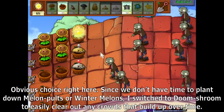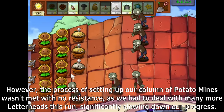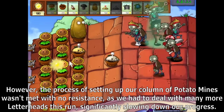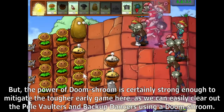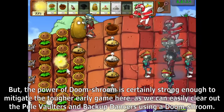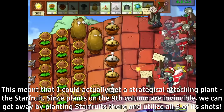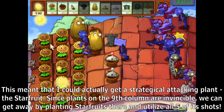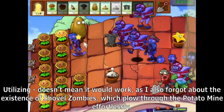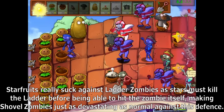Since we don't have time to plant down Melon Bolts or Winter Melons, I switched to Doom Shroom to easily clear out any crowds that build up over time. However, the process of setting up our column of potato mines was not well, as we had to deal with many more letterheads, significantly slowing down our progress. I attempted Starfruit on the invincible 9th column to utilize all 5 of its shots, but forgot about shovel zombies, which plowed through effortlessly. Starfruits also struggle against ladder zombies as stars must kill the ladder before hitting the zombie itself.